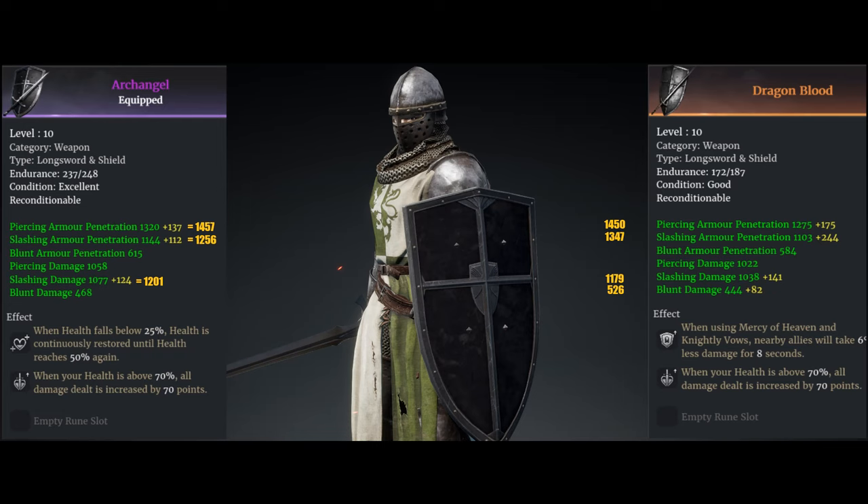On the weapon I'll be using: when health falls below 25%, health is continuously restored until health reaches 50% again. With a toughness build, you want to make yourself much more tanky. On the Dragonblood side I'd normally use Mercy of Heaven — nightly vows so allies take 6% less damage for 8 seconds. But I'm going to use the Archangel exclusively to see if the armor bonuses are worth it. A legendary Dragonblood can pretty much hold its own with a purple Archangel.